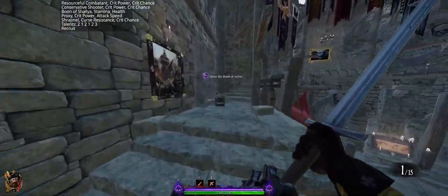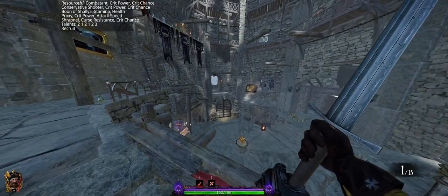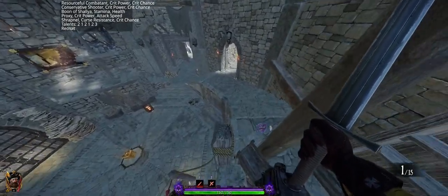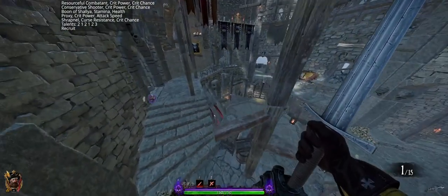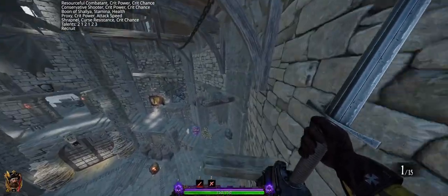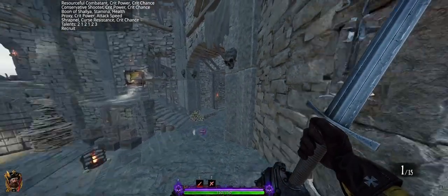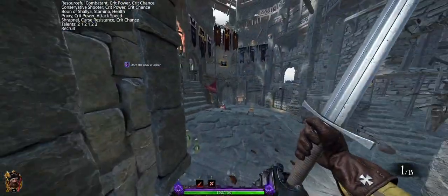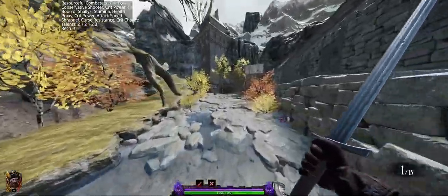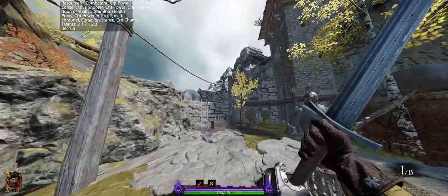If you're having trouble with the parkour and platforming of Vermintide 2, there is an obstacle course. I start here, but you can theoretically and realistically start over above Chaos Wastes. Getting those jumps can be difficult. Once you've leveled up enough or progressed far enough in the story, this area will open up and allow you to experiment with your new weapons on training dummies.